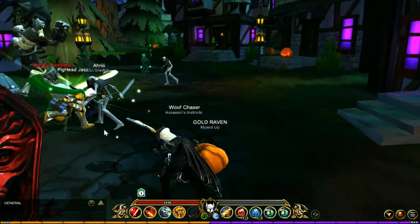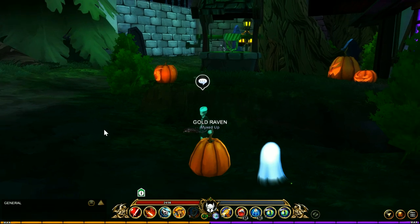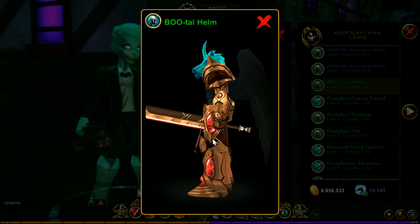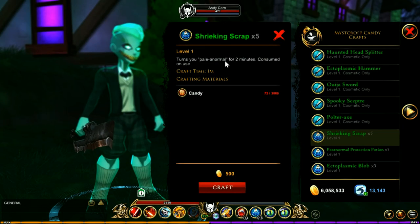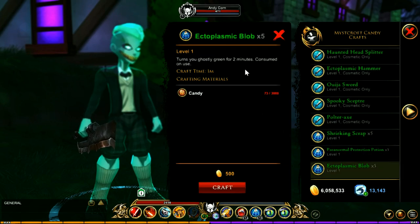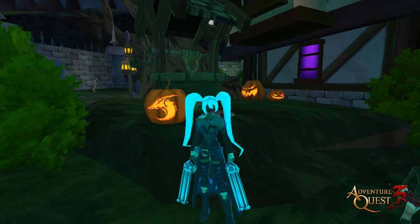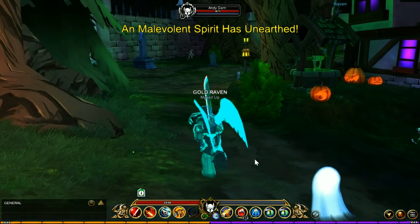I don't have these drops, nor am I going to spend a lot of time trying to get them. Instead, I'll be showing images from other people in the federation. The first drop you're going to be looking for is the Bootle Helm. The bosses also drop items that make you translucent — one makes you white, one makes you this color, and one makes you green, but you can see through.